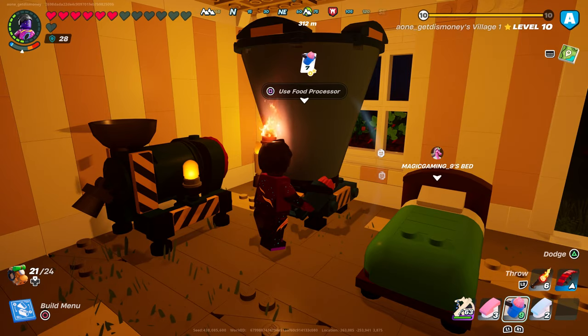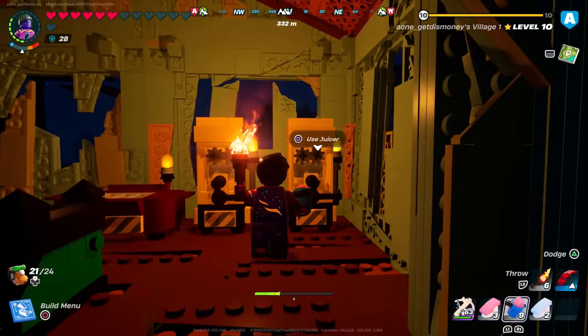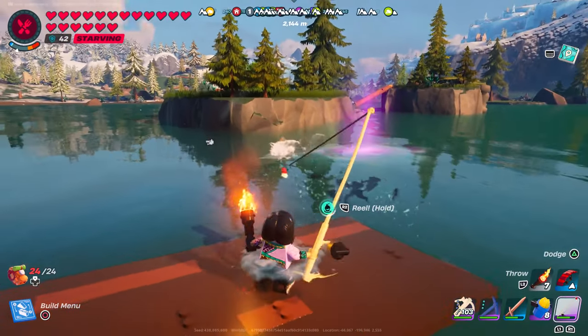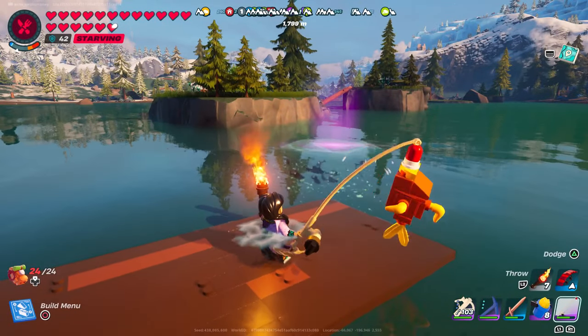You can also create your own purple fishing spot by putting fish in the food processor to get a fish fillet, then putting that fillet back in the food processor to get a bait bucket, then putting the bait bucket into the juicer with slap juice and a spicy burger to get an epic bait bucket. Use an epic fishing rod with an epic fishing spot and you'll have a small chance to get legendary fish.